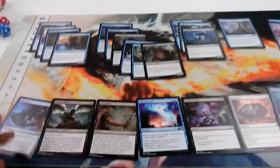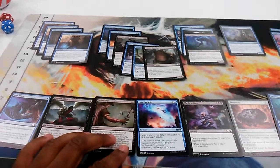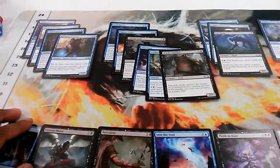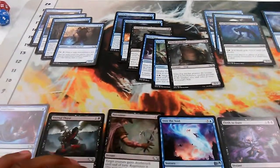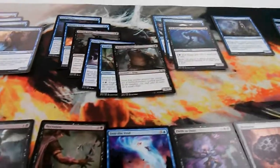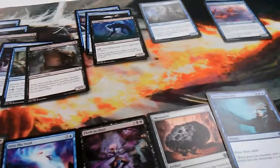Hey everybody, I have a deck that I just drafted. As you can tell, these are actually different colors than the last few videos. This is actually blue/black, which is one of my favorites. Travis says it's a good color combination too. I'm drafting in this set. I don't think blue/black is as strong in this set as it was in some other sets recently, but I'll go over each card.